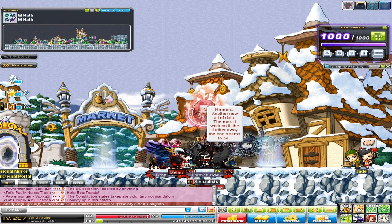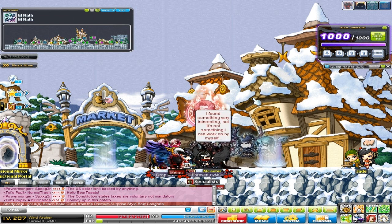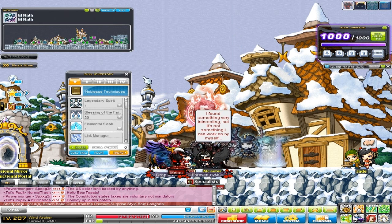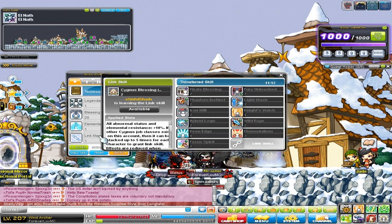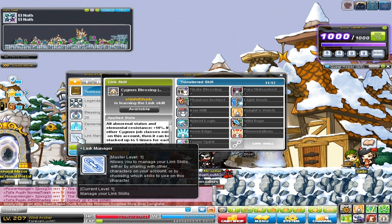The first way I'm going to show you guys is probably the most common way, which most of you guys should know already, but some of you guys still ask me questions on it. And they are the link skills. To see your link skills on your character, you're going to want to go to your beginner skills and check out the link manager.